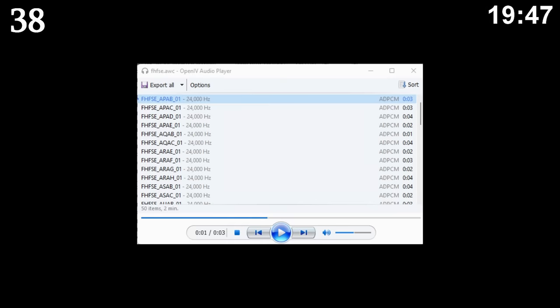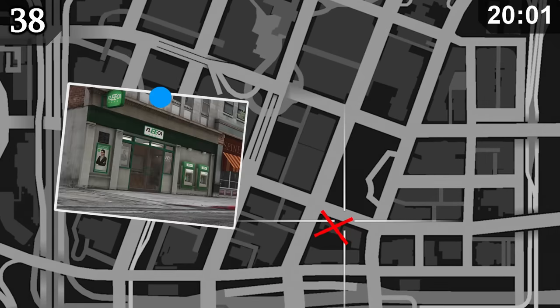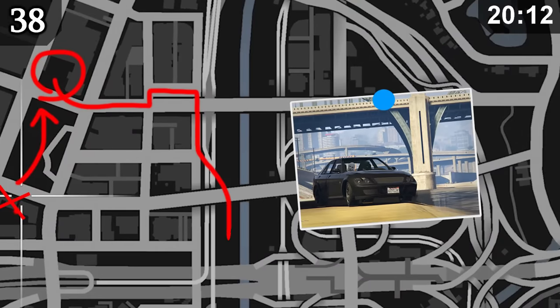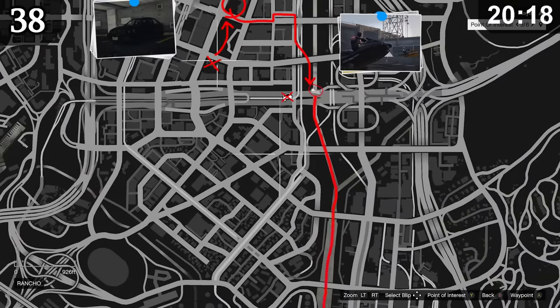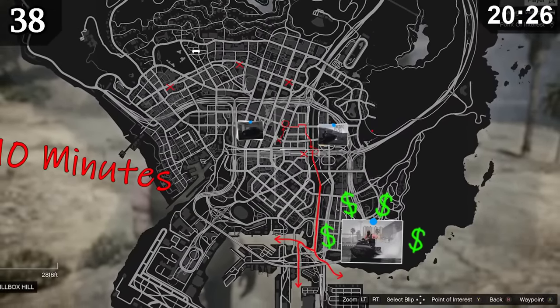In the game files, there is a cut GTA Online heist that is surprisingly fully voiced by Lester. The objective was to rob five Fleeca banks around the city within 10 minutes. After robbing the final bank, police would seize your car, forcing you to escape on foot through Legion Square into a parking lot with a getaway vehicle. You'd then drive into the Del Perro River, ditch the car, hop on jet skis, and split up to lose the heat in the ocean. It sounds way better than what we got.